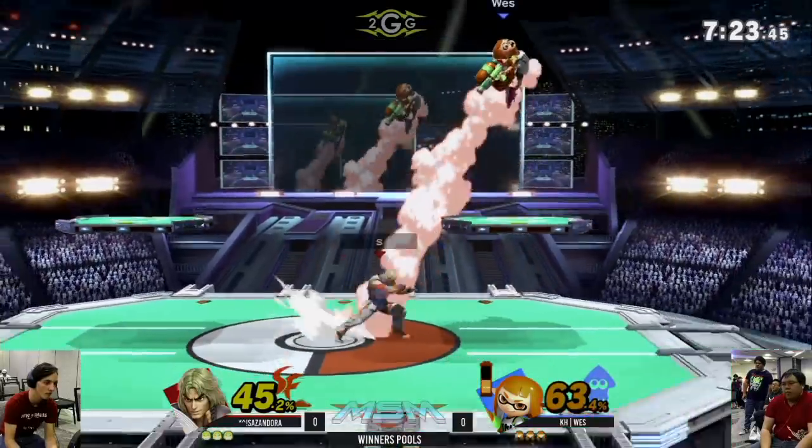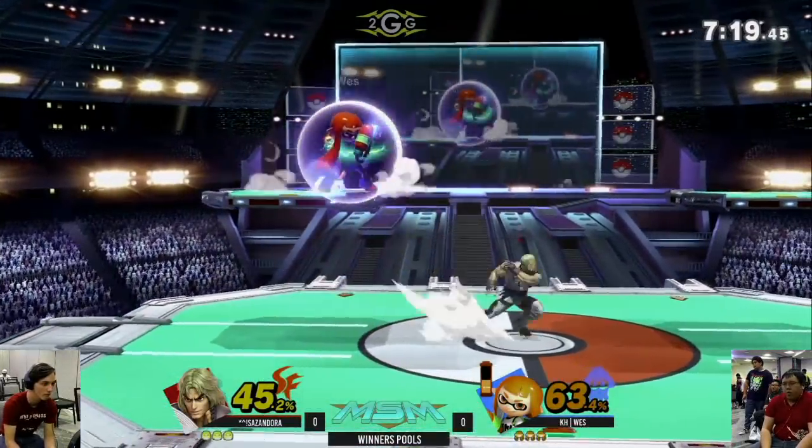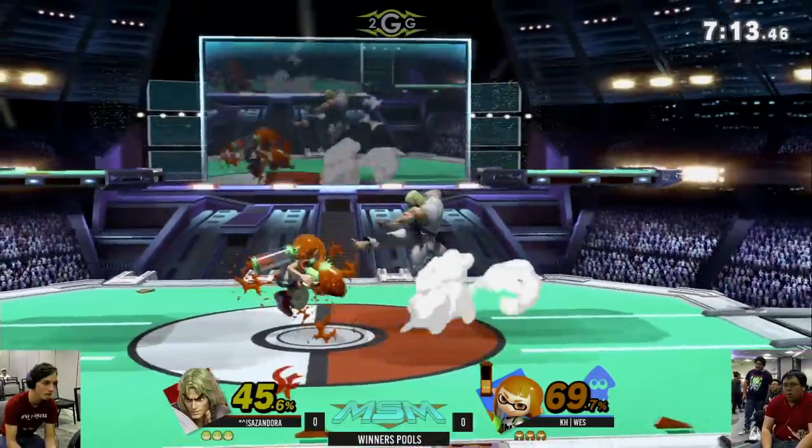This is Andorra getting these nairs but not getting much off of them. Ken's Nair is a great combo tool — it sends you forward on the ground in a slide that allows him to follow up and chase into moves on the ground.